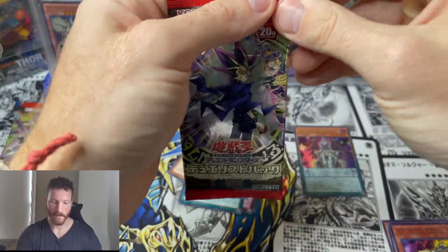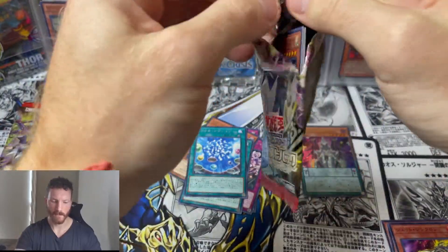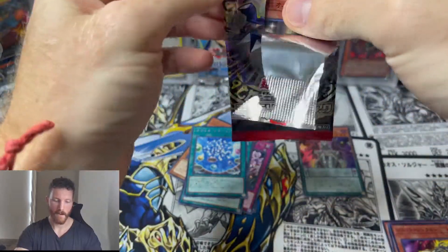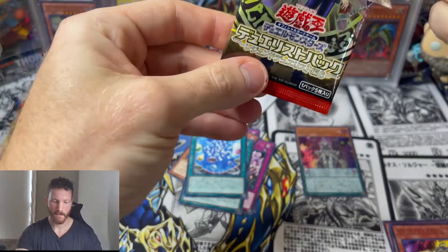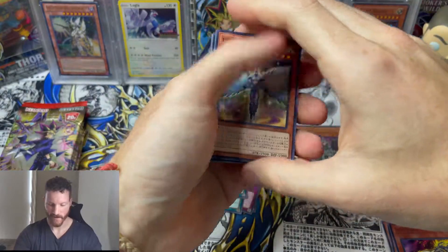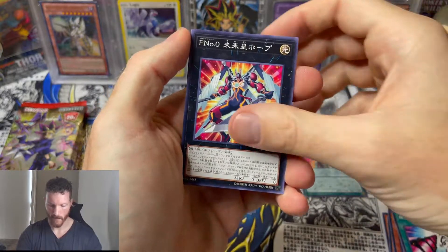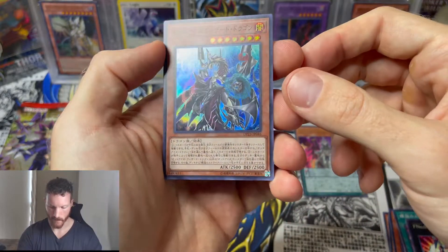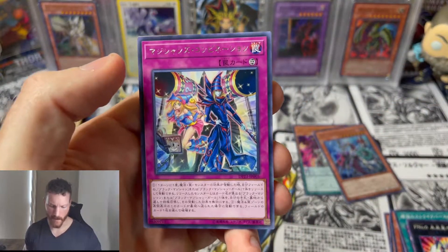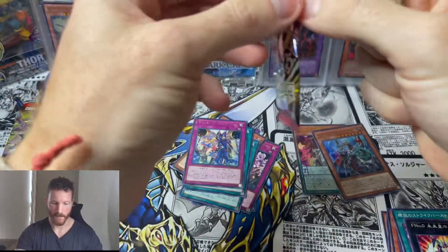We started out strong with an ultra rare on the first pack, so we had some first pack magic, but nothing really since — it's been kind of dry, just a bunch of rares. But I would rather finish strong. Another Honest Neos. Hey, we got a super rare — don't know the name of that one but it looks really cool. You get a super and a rare in the same pack, that's pretty cool.